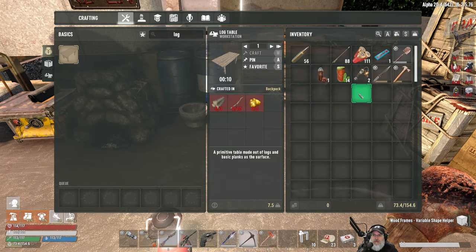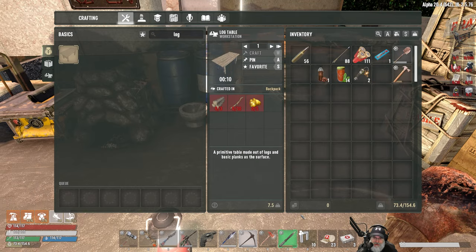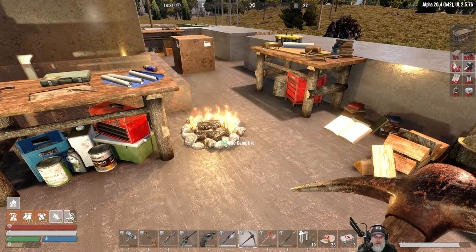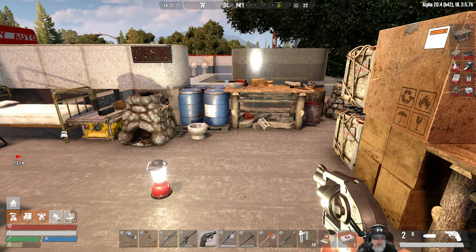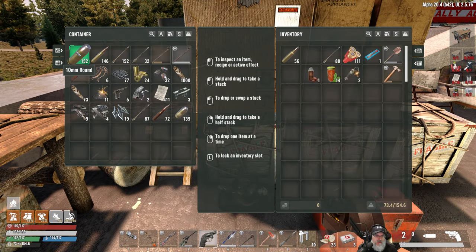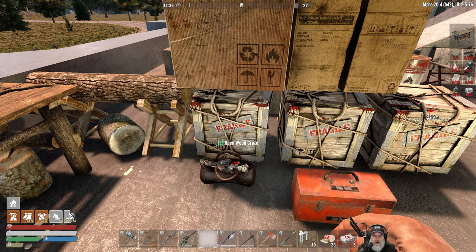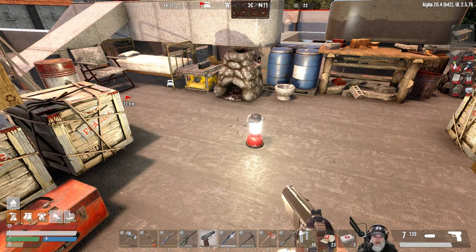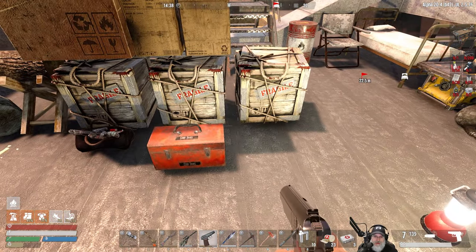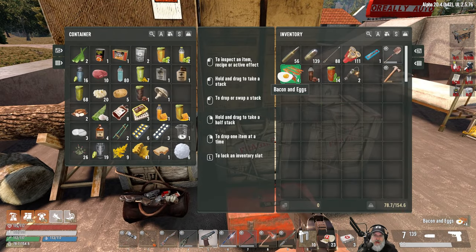I'm blocking doors less and less as we get stronger, but we're still not at the point where we can completely avoid doing that. Our weaponry is in reasonably good shape. Let's make sure everything is loaded — are we out of 44s? We are. This isn't doing us a whole lot of good, so why don't we go back to our Mongrel for now — it's better than nothing and it's already loaded.